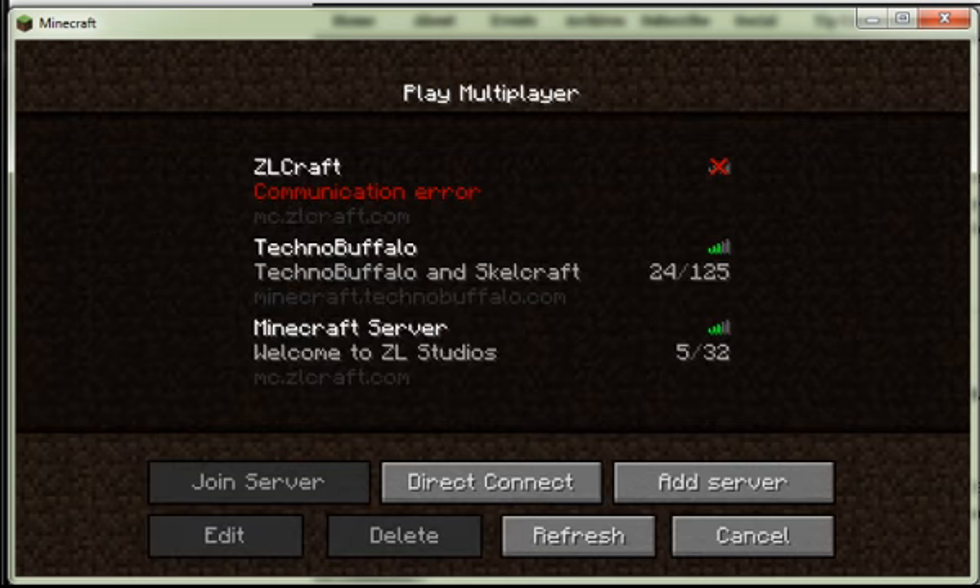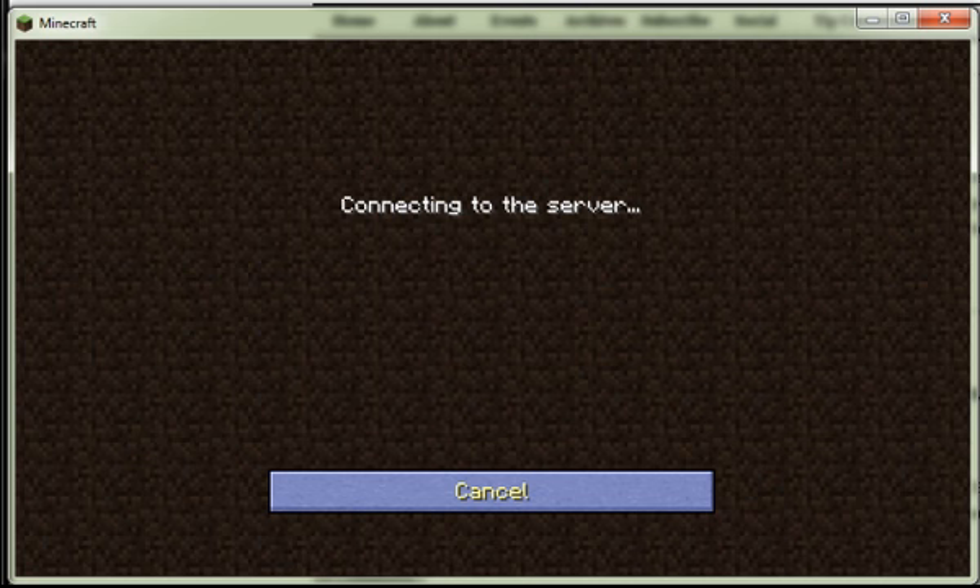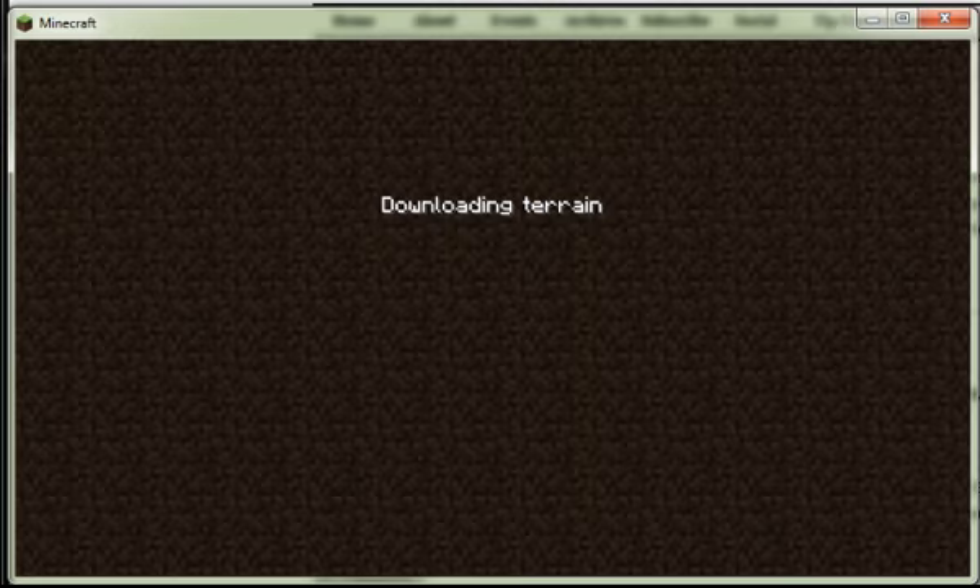Then you click done, and you can see right there it says 'Minecraft server — welcome to ZLCraft Studios'. That is the ZLCraft server, and you can see there are 5 people out of 32. You can join the server — it's connecting and logging in.